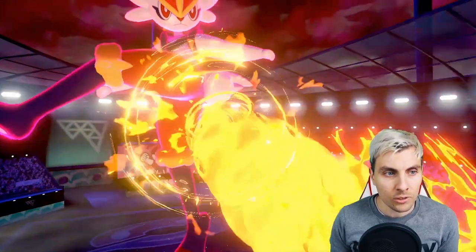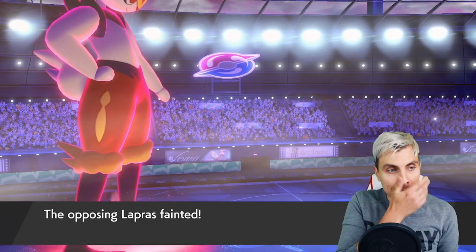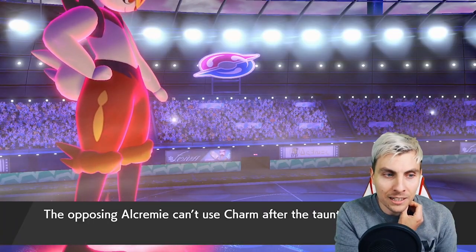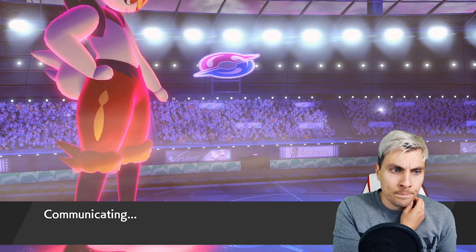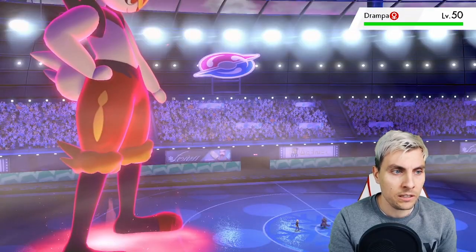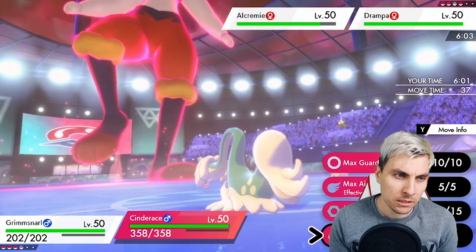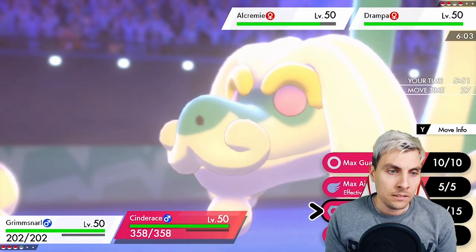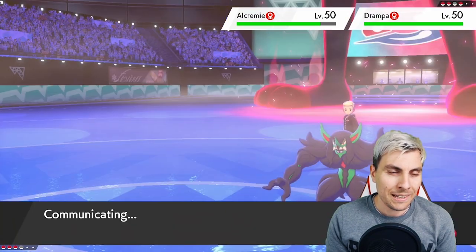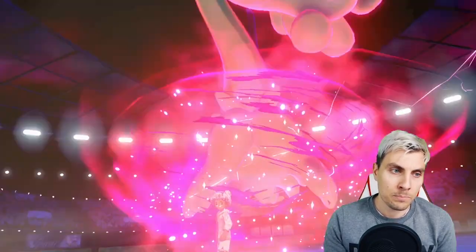We're not going to see G-Max again, which is kind of strange — they must be going for a different strategy, or the G-Max button is broken. We do get the sun up and we do take down the Lapras, which I'm still surprised about. We see Charm coming out from the Alcremie — you normally see Decorate — but the Taunt completely shuts it down. Drampa comes in, which will nullify the sun. We can pretty much double into the Drampa. Is it worth going for an Airstream or going after the Alcremie?